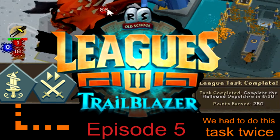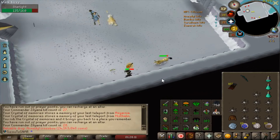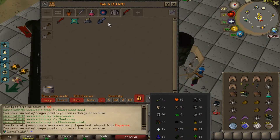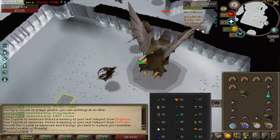Last episode, we set foot in the God Wars dungeon and unlocked two very powerful upgrades: the Armadyl Crossbow and the Armadyl Hilts. Unfortunately, we didn't get a single shard, and that brings us back to God Wars. Welcome to episode 5.